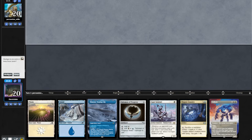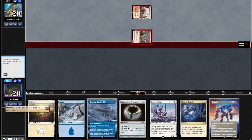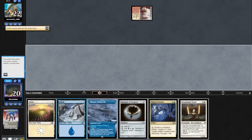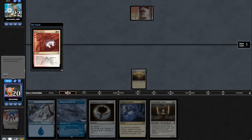Game 3, starting hand looks quite strong so we'll keep. Opponent goes turn 1 Vantage into a Guide, revealing a Stoneforge. We cast out our Solitude killing their Guide, and lead on turn 1 Plains. Opponent plays out a land and then Boros Charms us in their upkeep. We find a Nettlecyst, go Island into a Talisman.